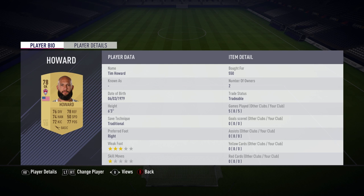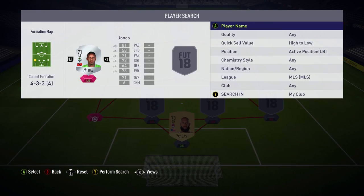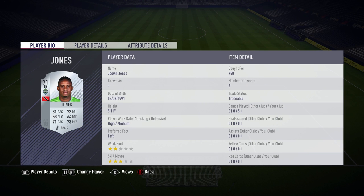We start off in the goalkeeper position with Tim Howard, who's actually non-rare this year, but don't be put off — he's a pretty good goalkeeper. The only weakness is he seems to be nutmegged all the time, which is a bit of a weakness for a keeper. He's got good throwing, good kicking, and he's a good keeper overall, but that was his one weakness.